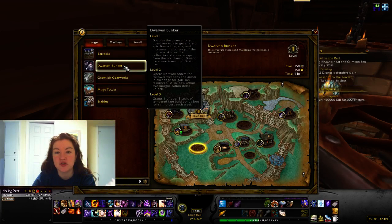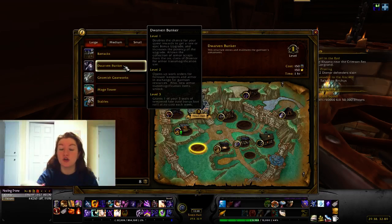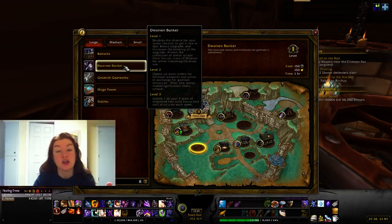Dwarven Bunker at level one doubles your chance for quest rewards to get a rare or epic bonus upgrade. When questing you can get a green item upgraded to rare, or very rarely to epic. It also allows collection of armor scraps from the Iron Horde orc clans of Draenor for armor transmogrification.